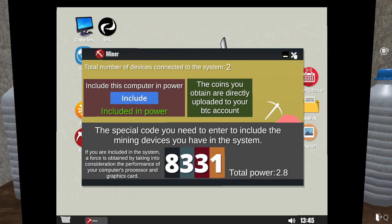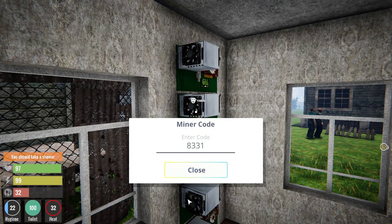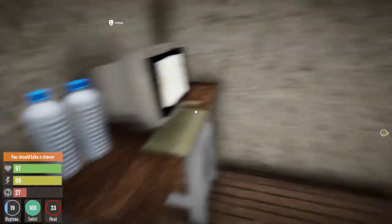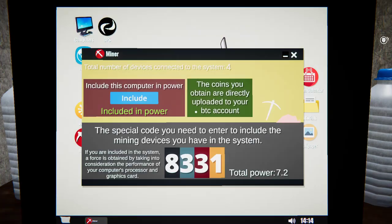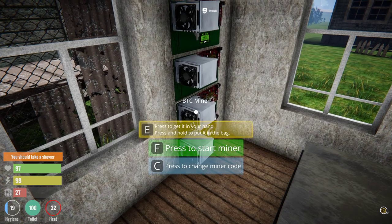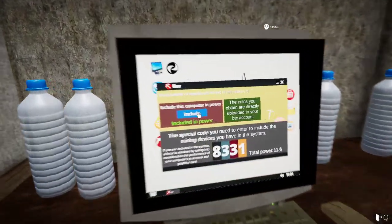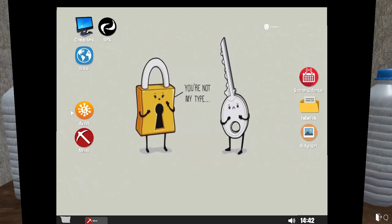Now you know why I put it in that room — if you put it in here it's just noisy as heck. Let's go back. Power 2.8 — so this is a lot better. Total number of devices connected to the system. Looks like I've got to do it to each one. We should have six — there we go, six devices connected to the system. Total power is 11. This is what we want.